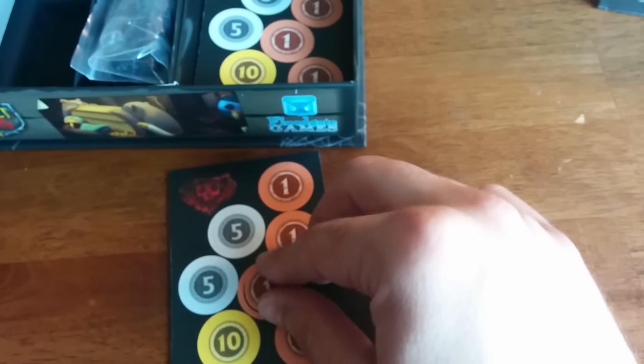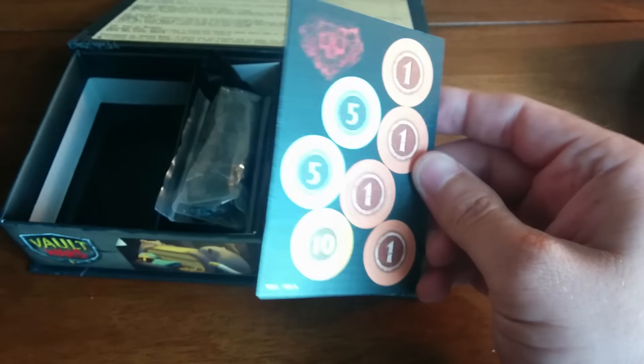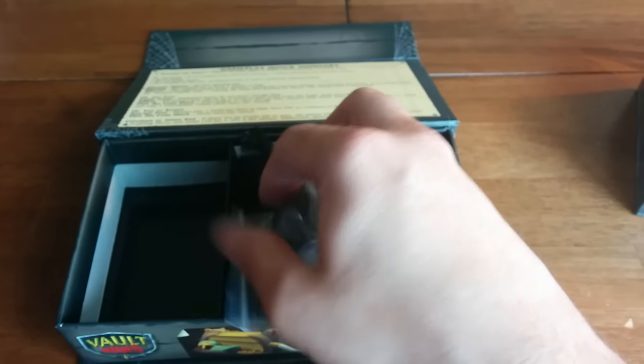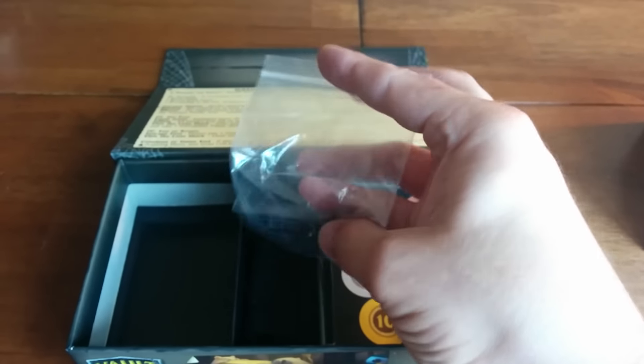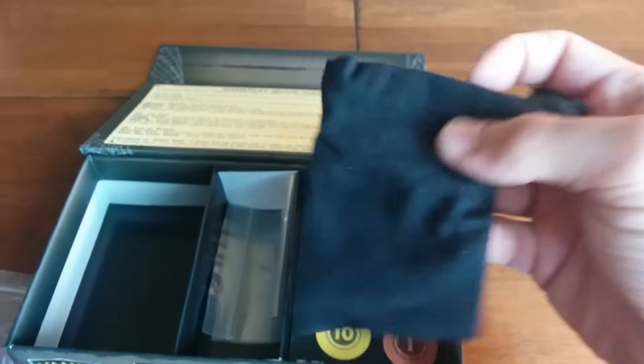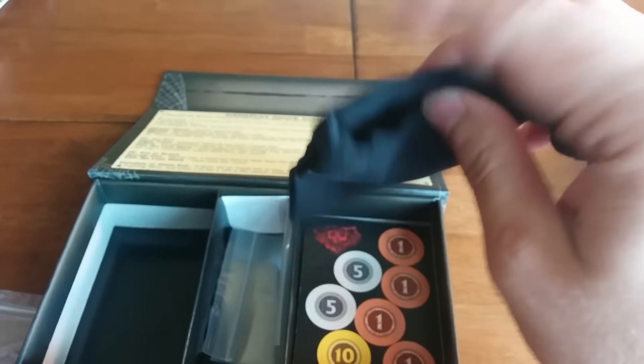These are the coins and corruption tokens that will come with the standard edition. And then the metal coins will come with the deluxe along with the wooden corruption tokens. And a little bag — for those of you who upgraded to the deluxe, I decided to spring for a little linen bag. That'll be nice, better than the plastic ones.